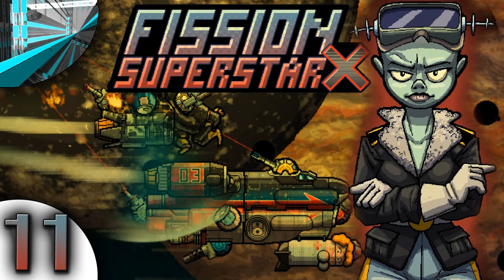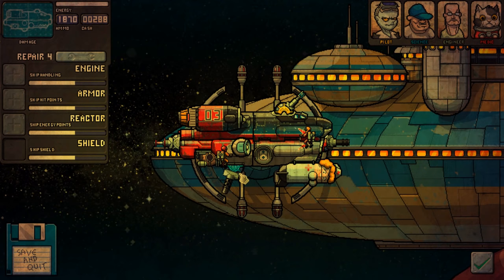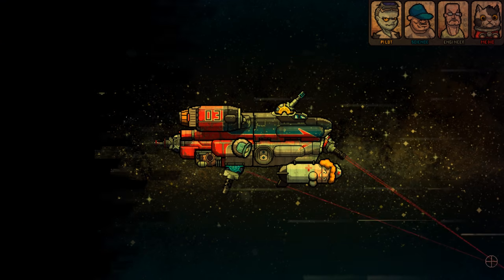Welcome back everyone! Welcome back to Let's Play Fishin' Superstar X! We've just upgraded our shield for a leg and an arm, because it was so expensive. The next level is now 4,000, but the previous one was pretty much 3,000. We've got a level 3 shield now, which is quite interesting. I've never had that before, so let's see how it performs, shall we?